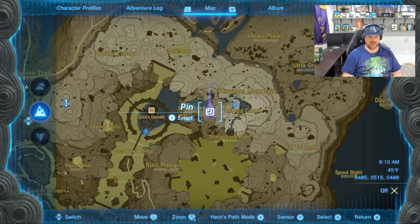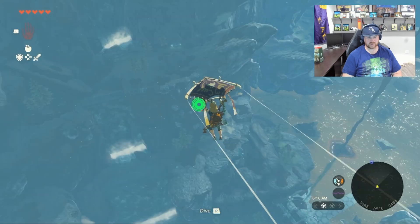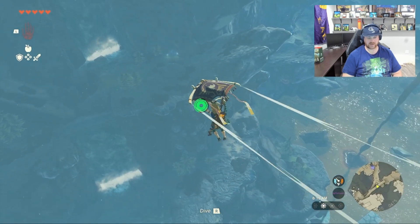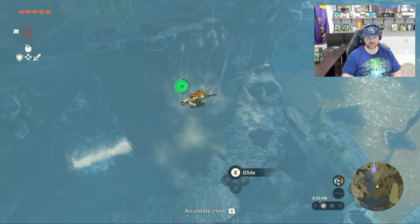Our last stop is the bandana, and it is east from the Zora tower. You can actually fly here with no stamina upgrades if you use a sky island above the top. That's the way I'm entering right now, and the cave is behind these three trees right here.